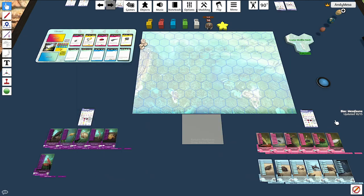Hello everyone. I'm here to teach you Bios Mesofauna, all three versions of it. I'm going to start with the Cocoon game, which is the intermediate game, and then talk about the differences between that and Caterpillar, which is the entry-level game you can play with children, families, and casual gamers. And then I'll discuss the Butterfly game, which is the full game with all the bells and whistles.